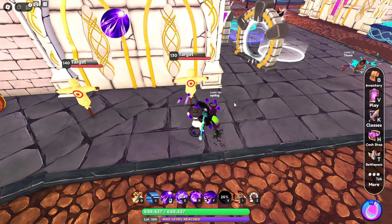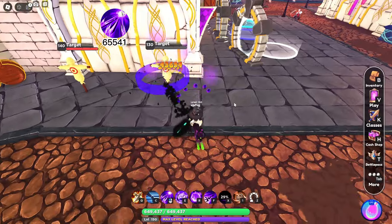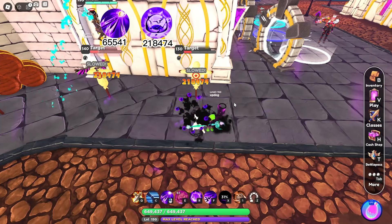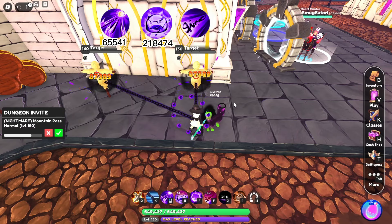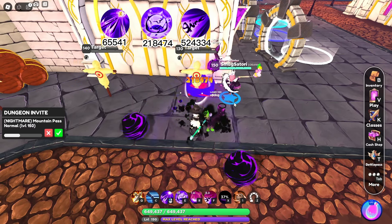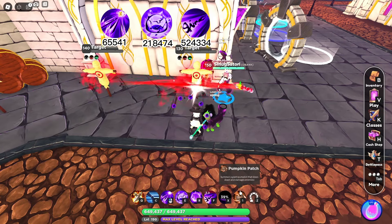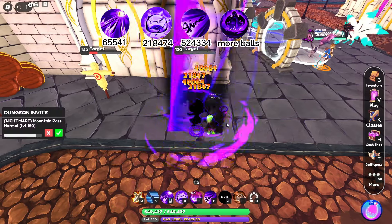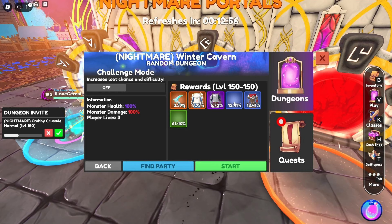For the Mage of Shadows, the auto attack deals 21,847 plus 43,694 damage for a total of 65,541. The E skill deals 21,847 damage and the F skill does 87,389 damage 6 times for a total of 524,334 damage. The R turns your orbs into a meteor and hits for the same amount as the E. The ultimate reduces your cooldowns and increases your orb production — it says it increases your damage on the tooltip but it is very little.